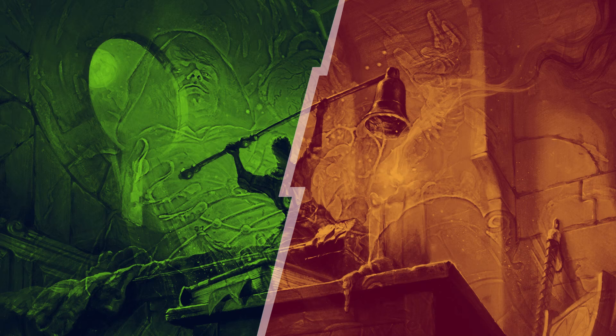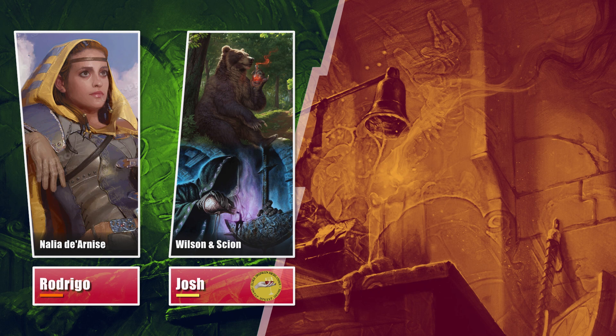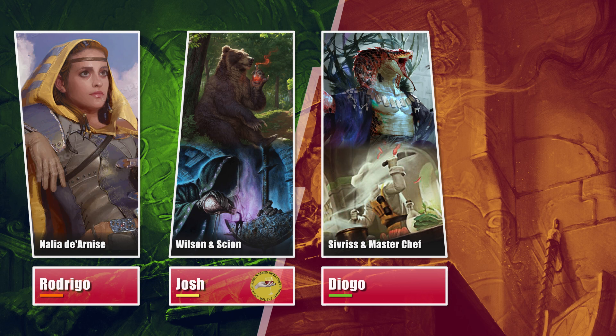This week Rodrigo brought an interesting Nalia de Arnis list built around a gimmick you'll soon see. Josh brought a Wilson Refined Grizzly with Scion of Alistar as a background, and an Ad Nauseam and Hermit Druid deck focused on winning through Chain of Smog. Diogo is on a Protean Hulk list with Sivris Nightmare Speaker at the helm, backed by a Masterchef. Anbaal is on a Jan Jensen Clock of Omens combo deck.